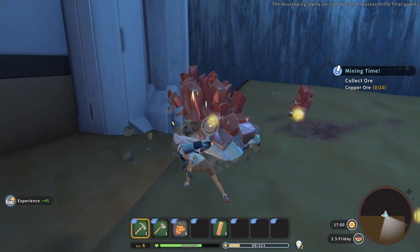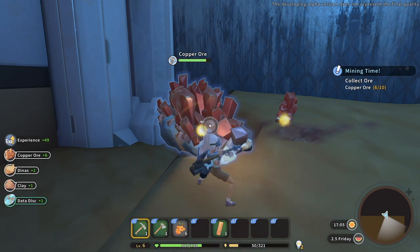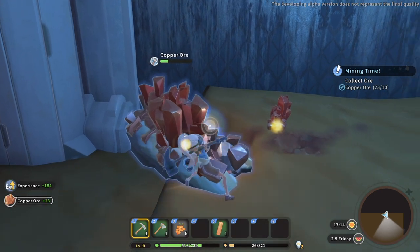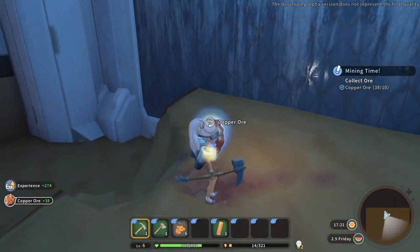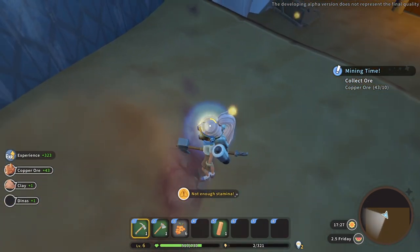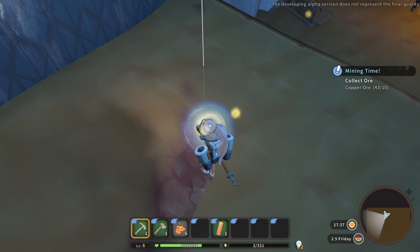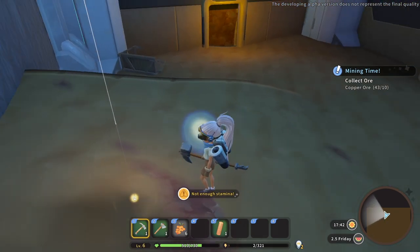This is different from My Time at Portia because you're actually mining these big rocks and stuff for copper - in Portia you were just digging in the ground. We're getting a lot of resources too. I think it's F - oh, I'm out of stamina.